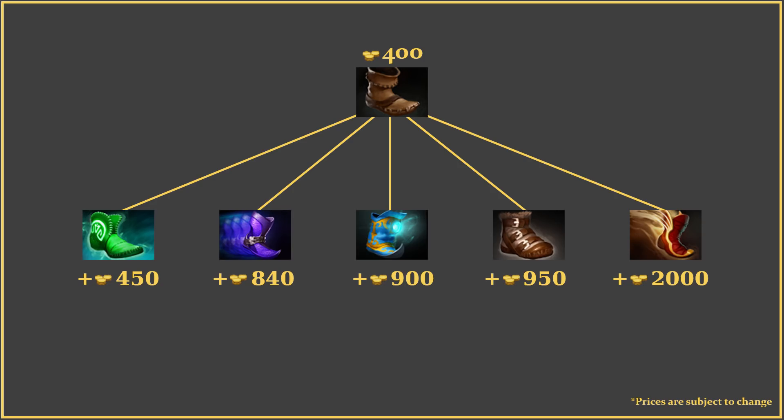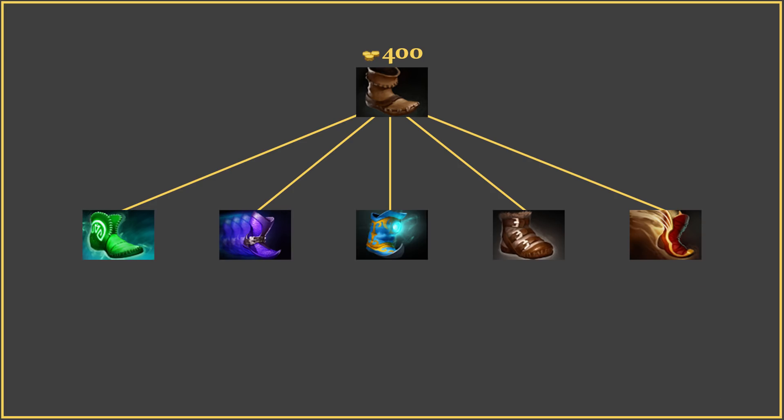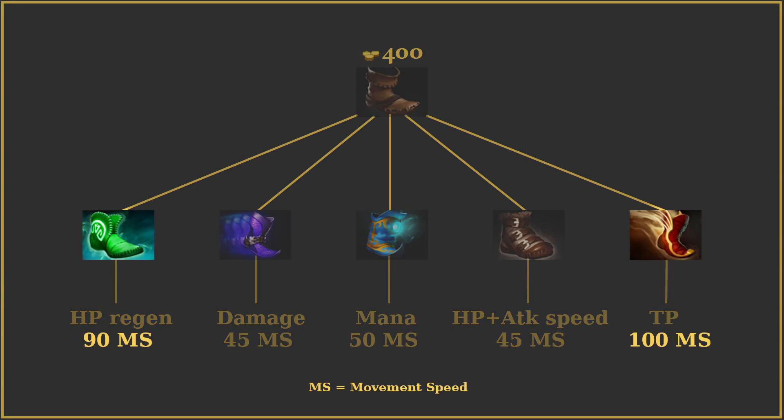While Boots of Travel are undeniably very useful, they don't provide valuable early game stats like HP or attack speed like Treads, they don't give you bonus damage like Phase, and they have pretty comparable movement speed to Tranquil Boots for about four times the cost. They are therefore usually considered late game boots, except on a handful of heroes who can truly abuse the teleport.